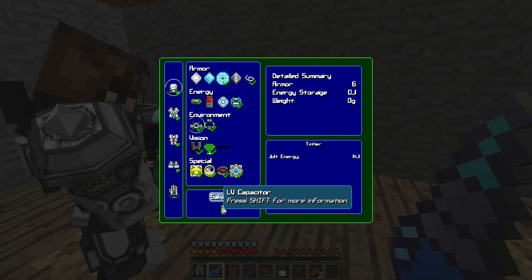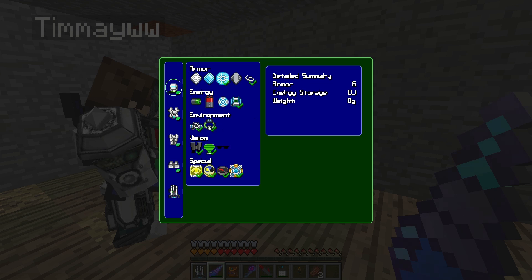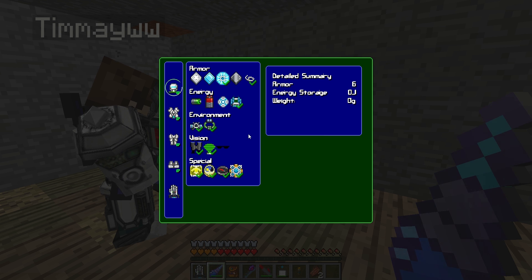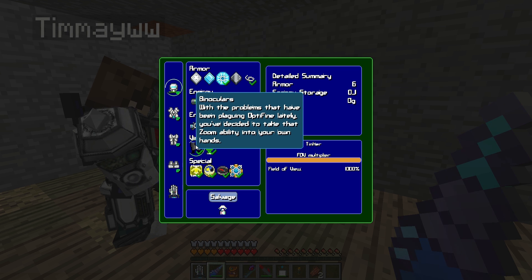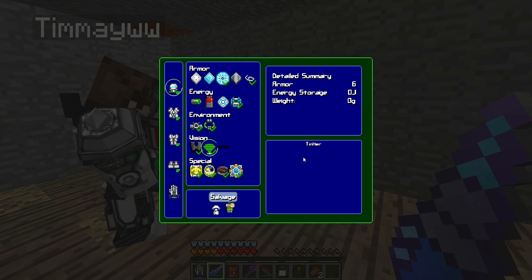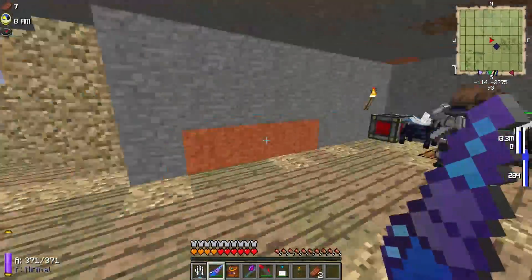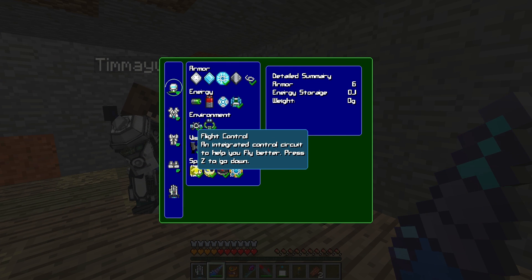Hit the water electrolyzer and install it — that'll let you breathe underwater. When you run out of air, it'll electrolyze the water and a small bubble of breath will form around you. Next is the vision section. I don't even know how to use the binoculars, but I have them installed. Night vision — just install it and it'll always be on. It drains very little power.